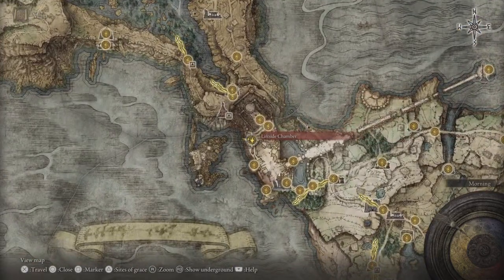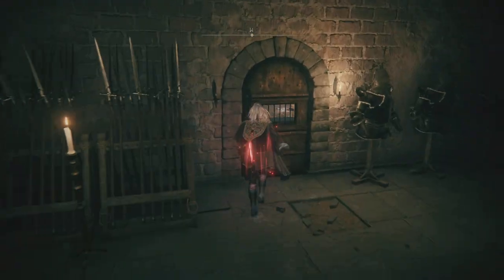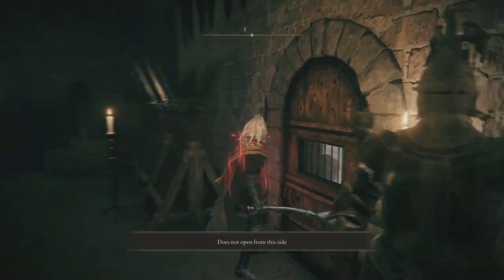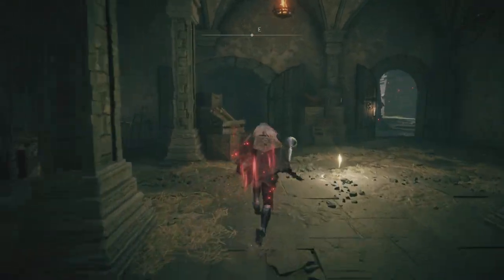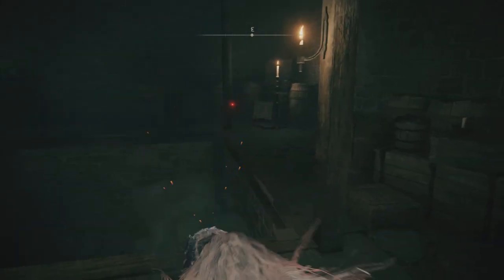So to start off, we're starting from the Lift Side Chamber Site of Grace. You might have seen this door that says 'does not open from this side,' so we're going to tackle this one first. We come to this lift.